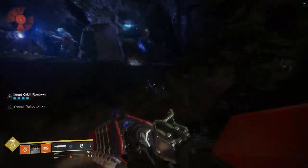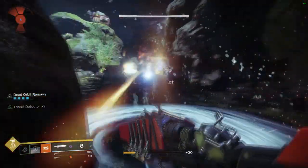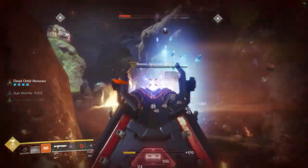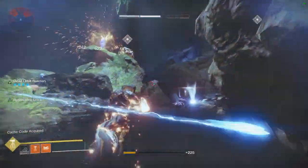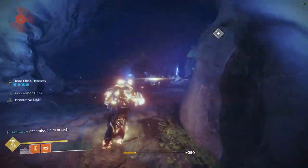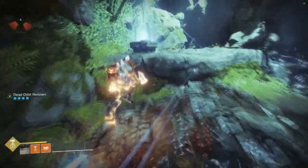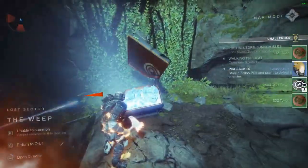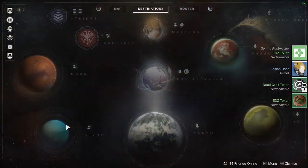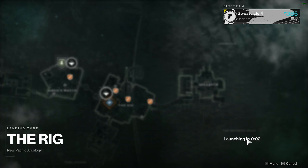Alright, as a quick recap: get a full set of faction gear so you're gaining Renowned faster and making your token farming efficiency a lot easier. Complete a public event and patrol at the same time if you can, then head into a lost sector, beat the boss, claim your loot, and fast travel to the next area with a public event. That's about it — if you enjoyed this tutorial and want to see more like it, make sure you subscribe, let me know down in the comments, and we'll see you in the next one. See ya.